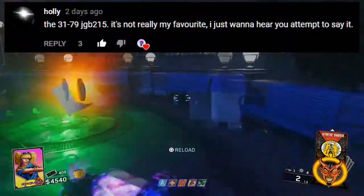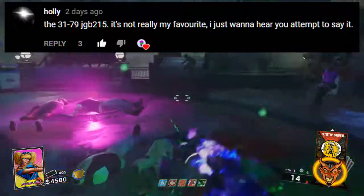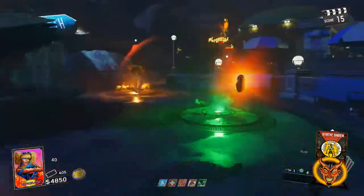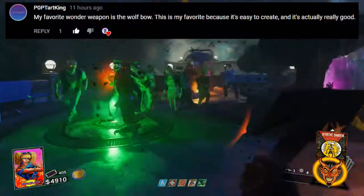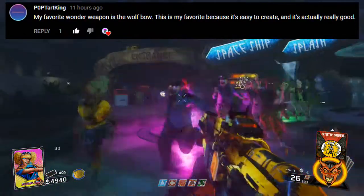Dead Channel said the apothecon servant because it reminds them of hentai. Holly said the 3179 JGB215 — not really her favorite, she just wanted to hear me attempt to say it. And I did it. PopTartKing — amazing name — said their favorite wonder weapon is the wolf bow, because it's easy to create and it's actually really good.